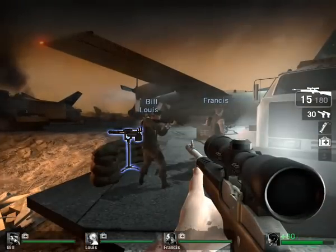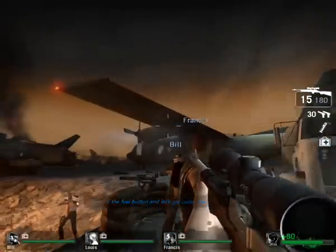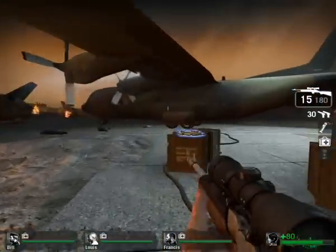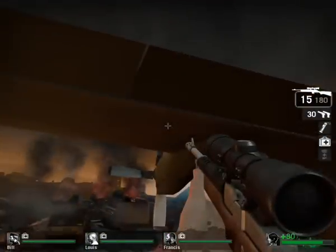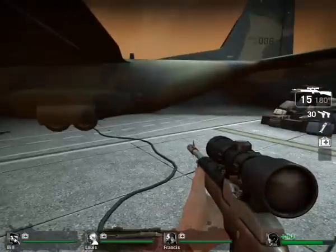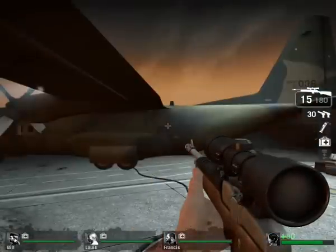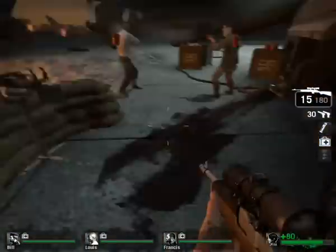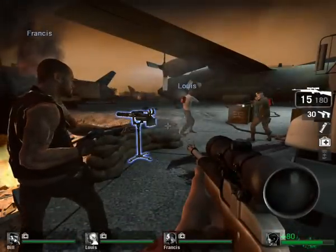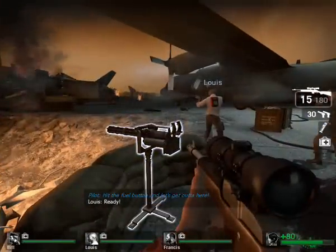Hello and welcome to another one of my video tutorials. This time I'm going to be showing you how you can get on top of this plane where basically no zombies can get you. A smoker can try and pull you off but as long as you stick together your team should be alright. It's a very good place if you want to try and get untouchables — when me and my friends did it one of them got untouchables.